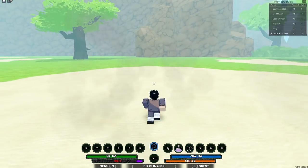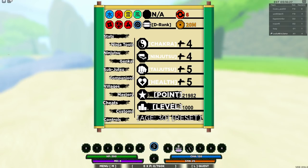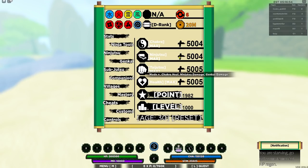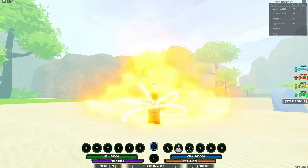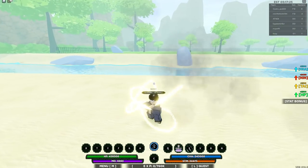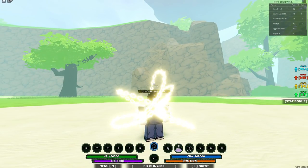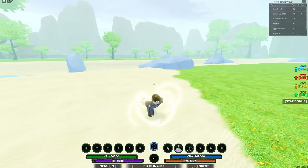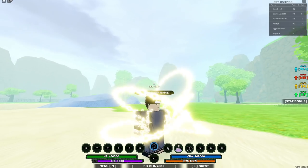I wanted to activate my Uzumaki genkai, which is really beautiful — definitely recommend you guys try to spin for this one. I forgot to put my stats back in after grinding, so let me check what it scales with. It scales with chakra. So I'm just gonna put in a thousand points here. The reason I wanted to go into this awakening is because I missed that there is a mode 2 awakening in my previous video. This thing looks freaking amazing — I think it's probably the best-looking genkai in the game as far as the transformation goes.